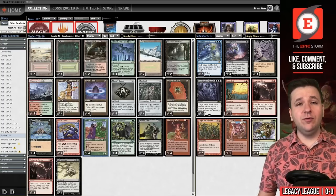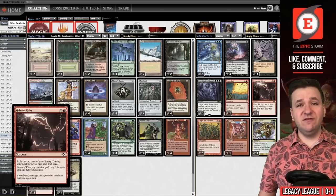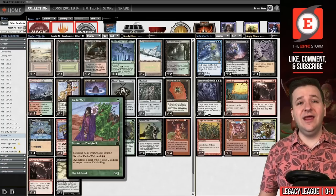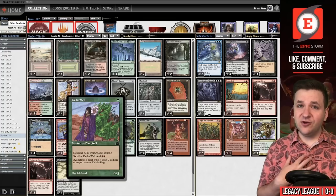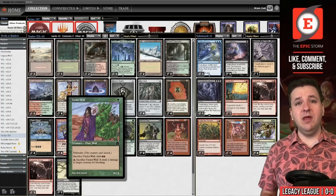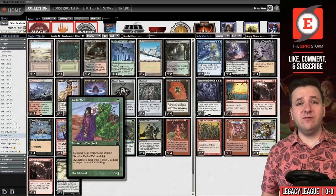That blocking line isn't super relevant to the Epic Storm, but what is relevant is that it's a spell you can play pre-Galvanic Relay to make storm count, and then post-Galvanic Relay it adds mana. That is why Quentin Coleman was so excited about this card. My concern is that we're cutting Brainstorm — a card that adds consistency — for more mana.